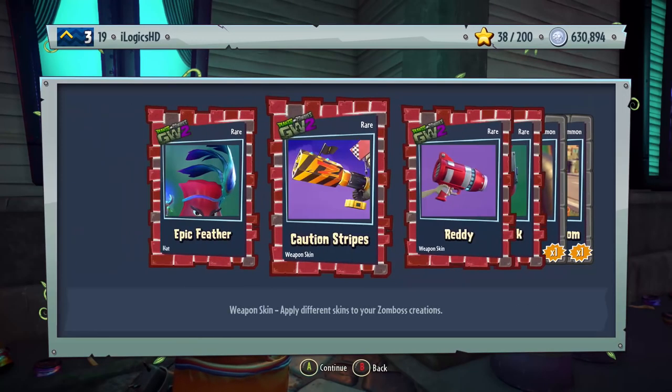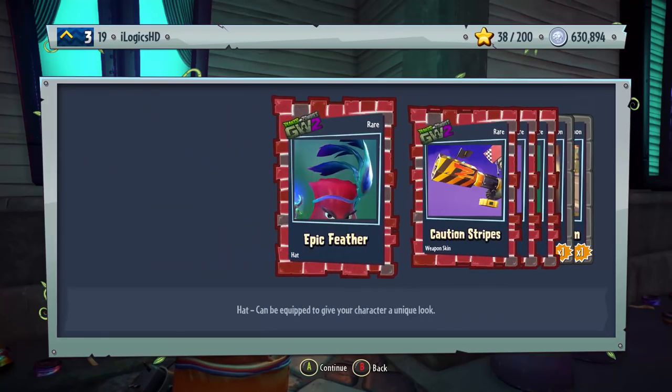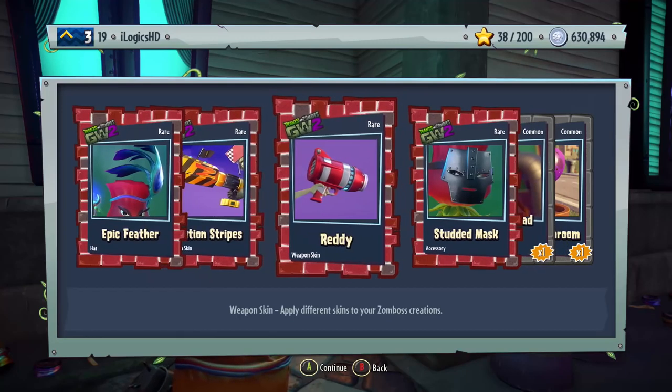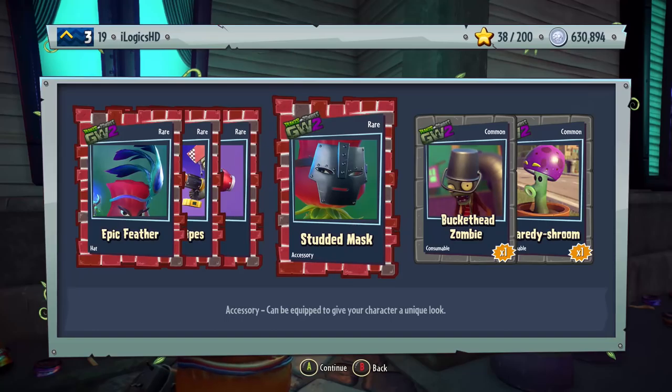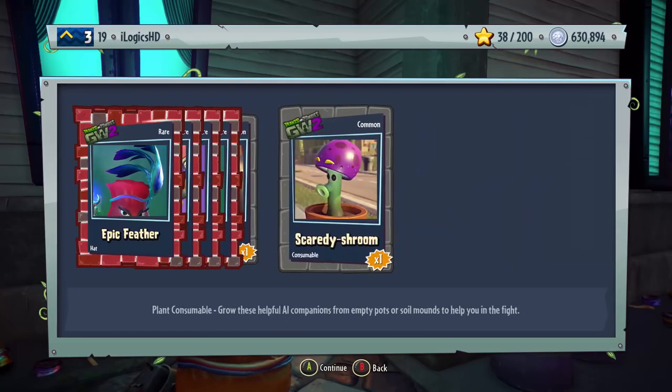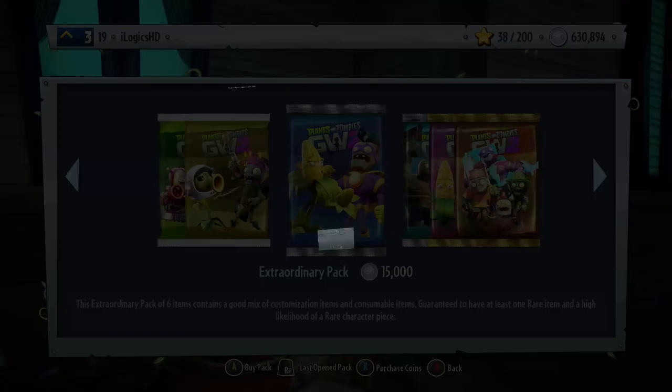That was pretty sweet — we got ourselves four rares in that one, only two commons. We've got the Epic Feather Hat, the Caution Stripes Weapon Skin, Ready Weapon Skin for the Imp, Studded Mask Accessory for Rose, a Buckethead Zombie, and the Scaredy Shrims.